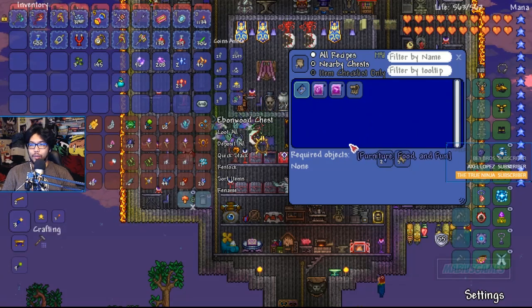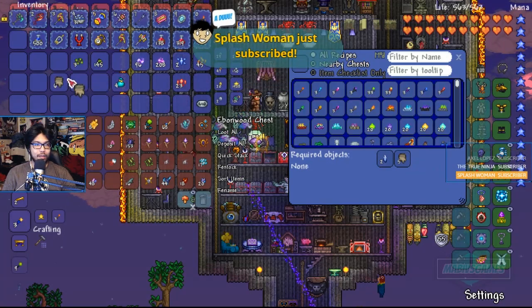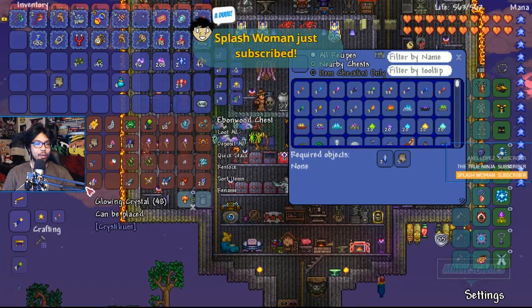How you doing, Tomb Cat? Splash Woman, how are you? Fishing, what's up? So five Torn Papyrus — one, two, three, four, five — and two Rupside.